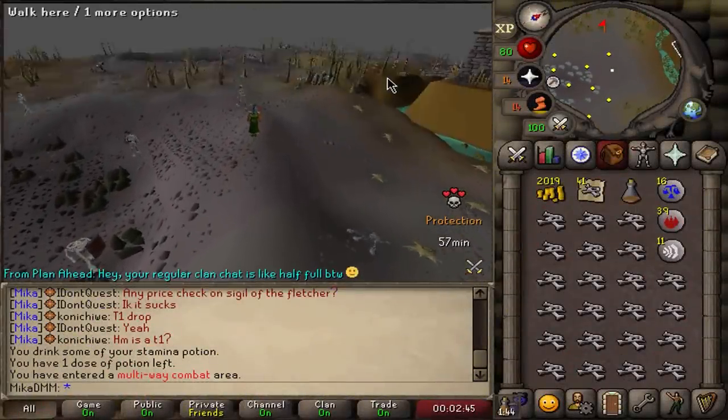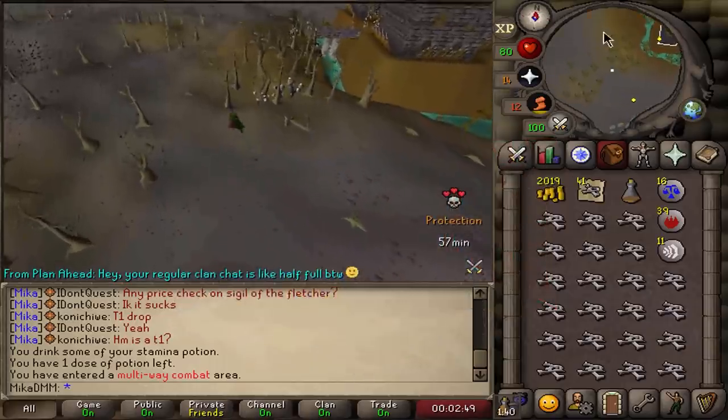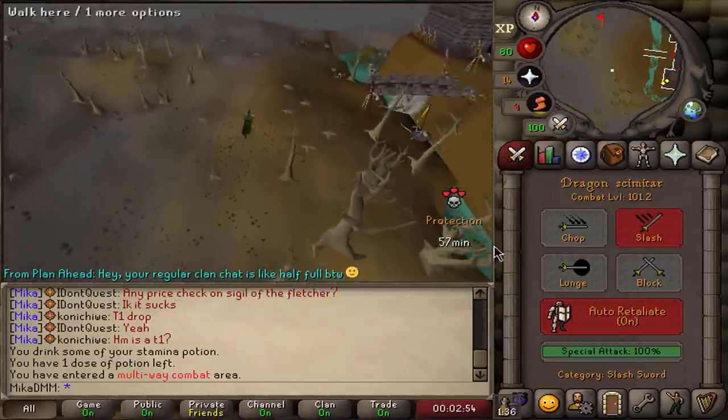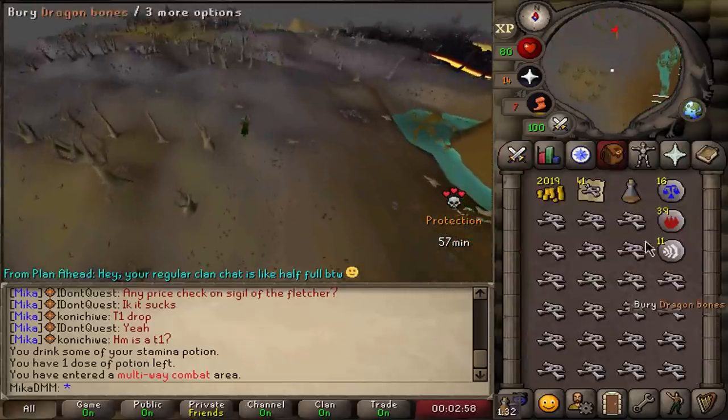Hello, beautiful people. Welcome back to the second Deadman Mode video in Deadman Mode Reborn. In the first video, we ended up coming all the way to level 101 combat. We are currently under some protection and we're making our way to the Wilderness Altar to bury all of our bones.